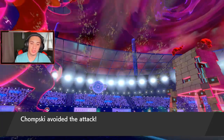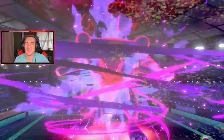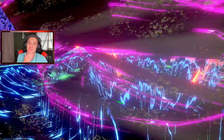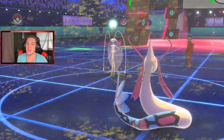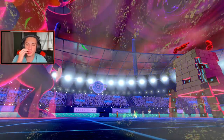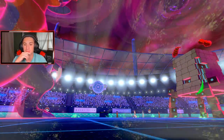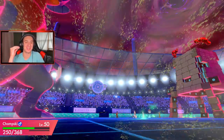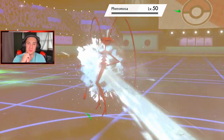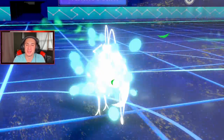Chomsky avoids the attack — Sand Veil coming in big! Sand Veil is 2 for 2 on the day. I knew this thing was gonna be Sash — we'll bring it down. I don't want to trigger Weakness Policy so I'll just keep lowering attack until the Dynamax turns are over. It's called — see you later Ferrothorn! We're playing this one so well right now.